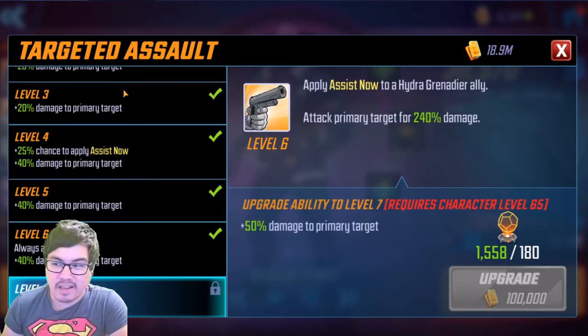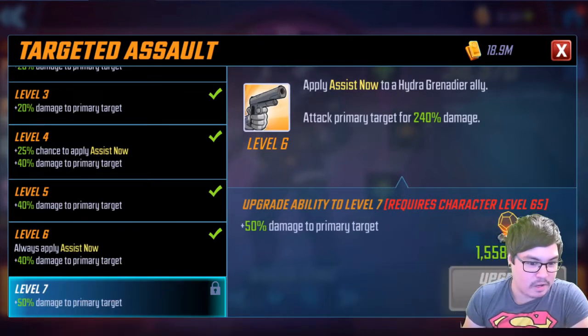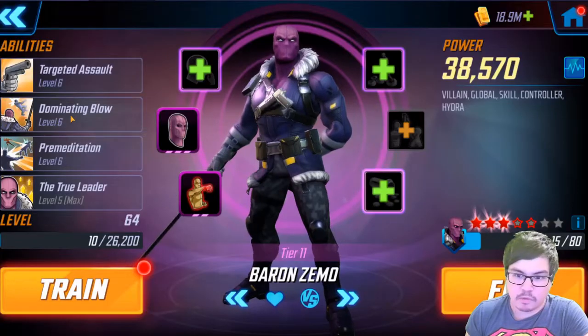Starting with his basic, called Targeted Assault — it's a pretty basic attack. It does have an assist from Hydra Grenadier, so a little bit of extra damage, and does 240 for the primary target. I realize I'm a bit in the way so I'm going to move myself so we can see the skills better.